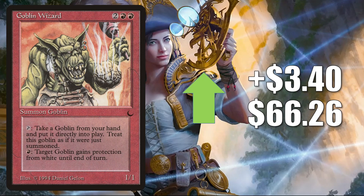Goblin Wizard — I'm going to let everybody at home do this card because I think by now you know why it's going up in value. Yep, you're right: it is a card from The Dark that's on the reserve list. It goes up $3.40 this week to $66.26. This one does see some Commander play in Krenko Mob Boss builds and more, but again it just looks like it's drying up online as people are trying to pick it up before the price gets worse.